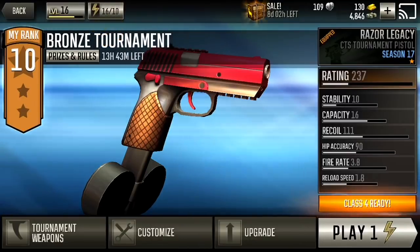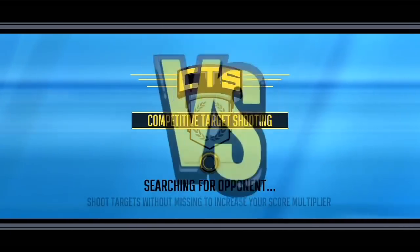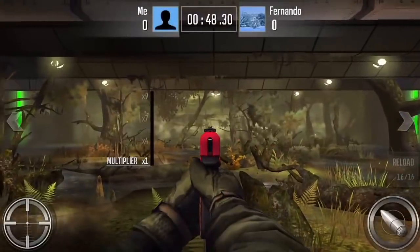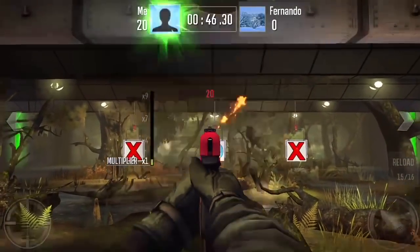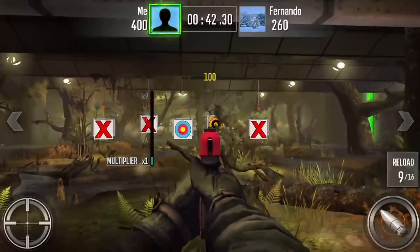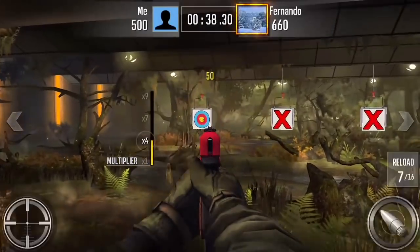And here we go — I'm going to show you once again how you can suck at this CTS and still win. So I'm playing Fernando and I'm starting it off, and I'm not doing so hot. I missed right there and Fernando's up 450 to 660.